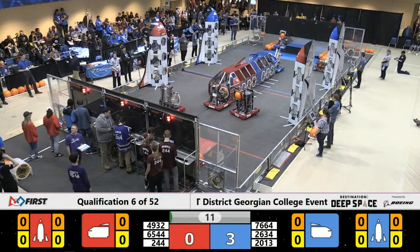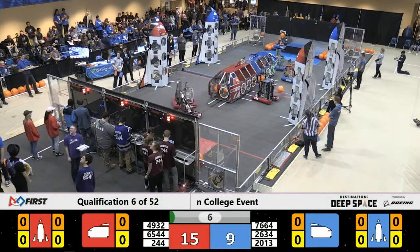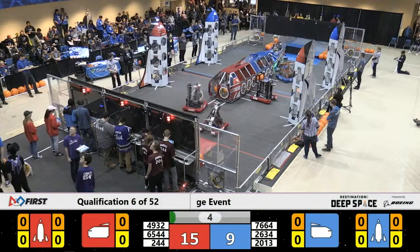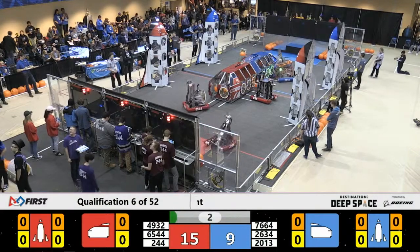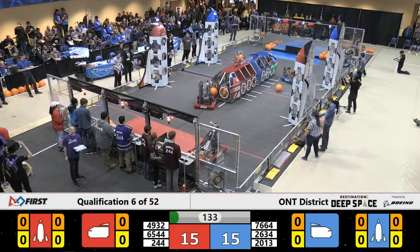We have three red robots off the HAB, two blue robots off the HAB, all looking to score cargo in the cargo ship, as the sandstorm continues to roll through on Planet Primus. Driver vision is restored.